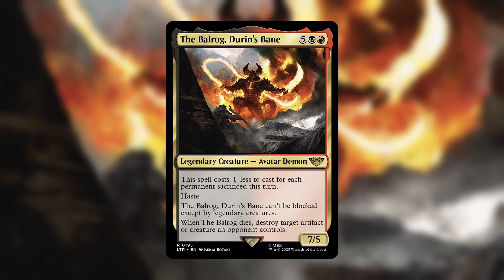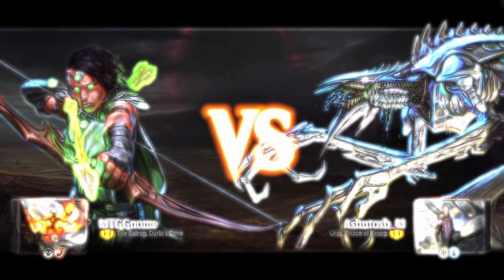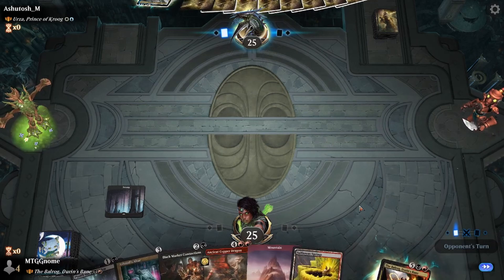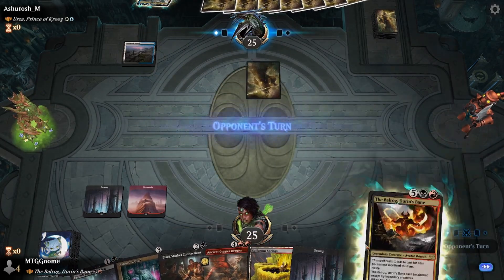This is one of my favorite decks from the set. We're up against Urza, Prince of Krug, and I'm going to keep this hand. Love the fleshy swick. We're going to play our Swamp turn one. Opponent plays their tapped land, then we play our Mountain. Nothing too serious happening yet.